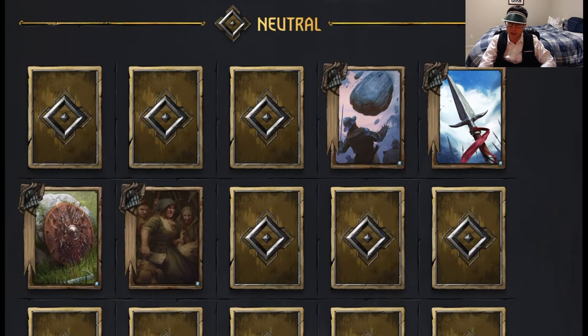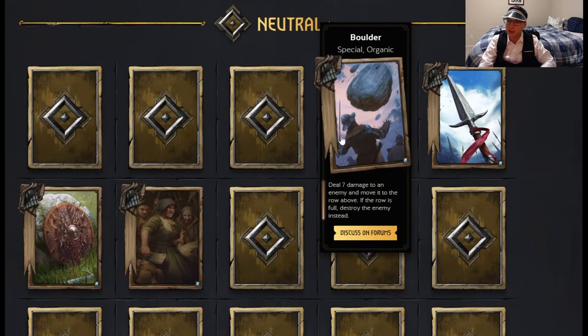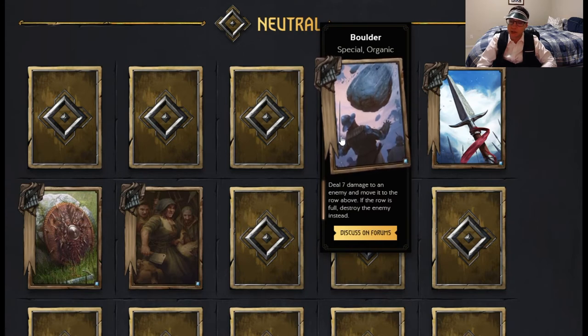We're going to start off with the neutral cards that were added. The first one is Boulder — special organic — deal seven damage to an enemy and move it to the row above. If the row is full, destroy the enemy instead.